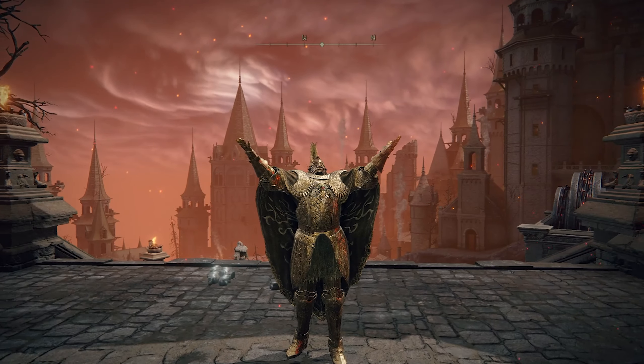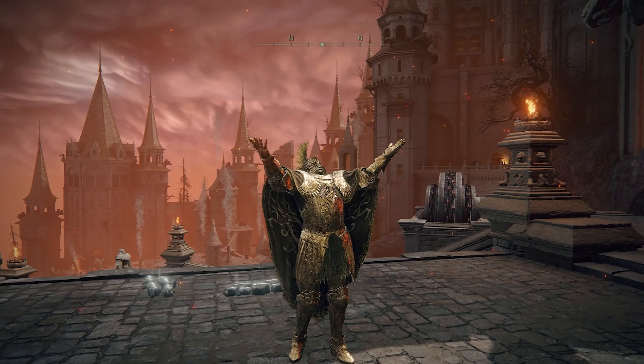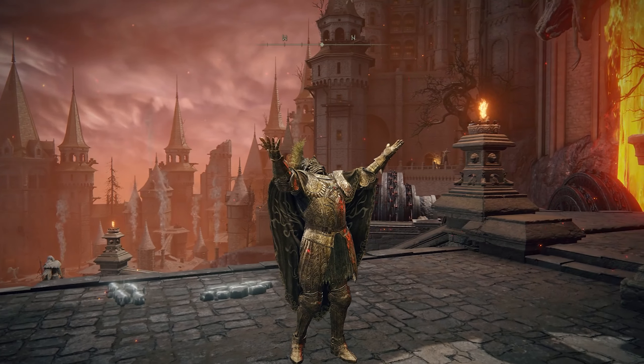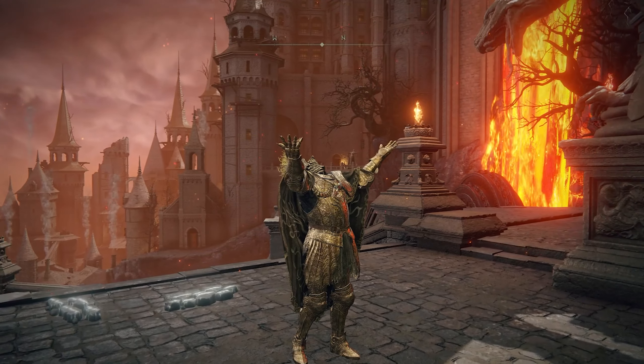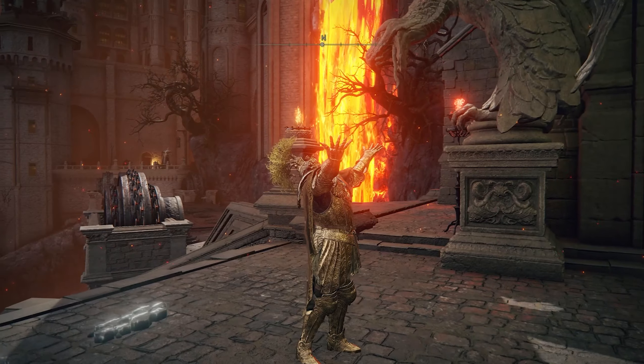This glitch is super easy to pull off and should have some use for speedruns. It's a fun boss fight, so I don't recommend players do this on their first playthrough, but that's all up to you. Because this glitch is so simple, there is a big possibility that FromSoftware will patch this exploit very soon. I'll keep the description of this video updated if the glitch doesn't work anymore.